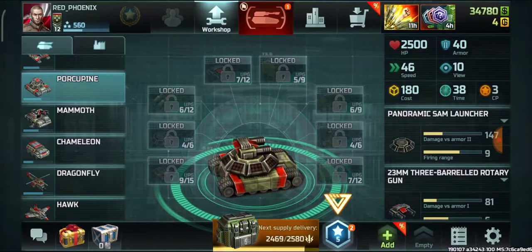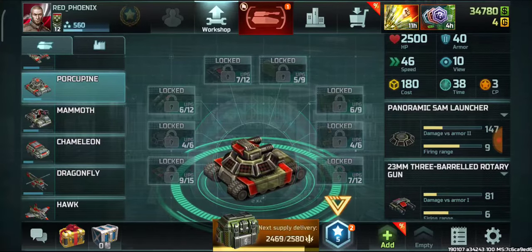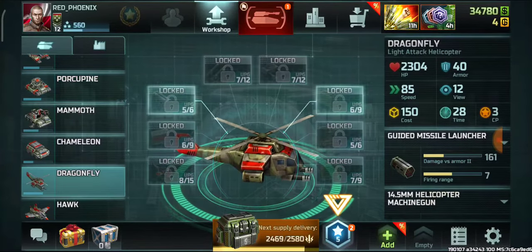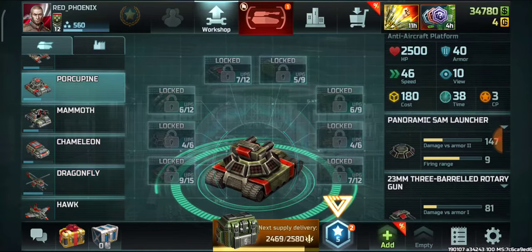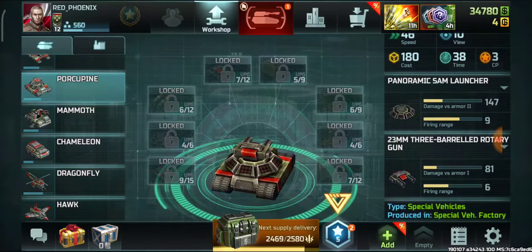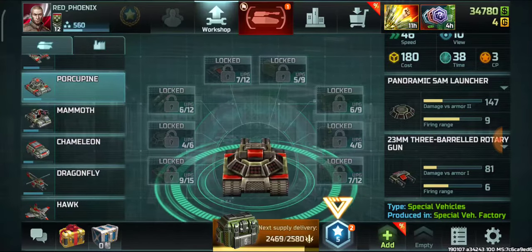The cost will be 180, so it will be high, and 38 will be the production time, consuming three command points. The Dragonfly requires a lot less time to be produced. It has two weapons: one SAM launcher and one machine gun.